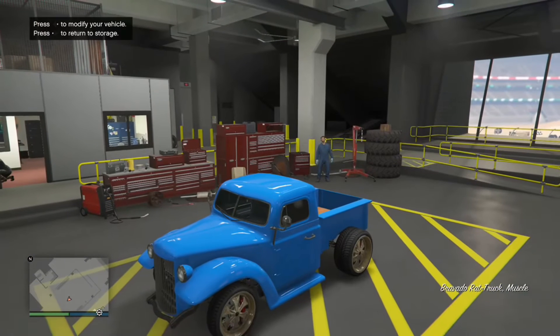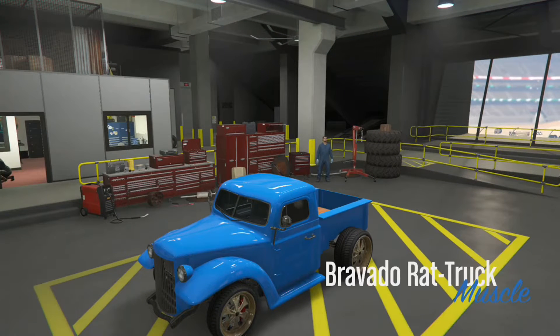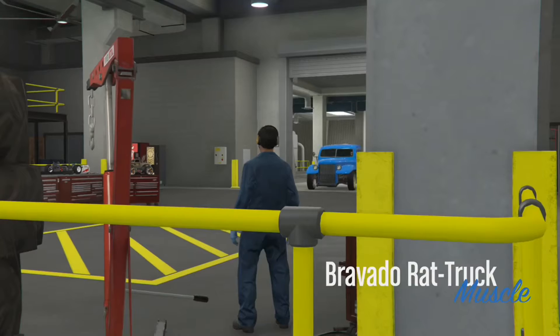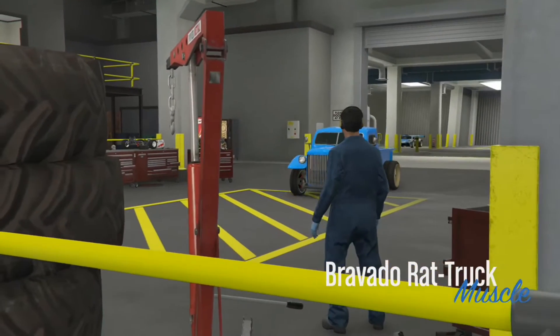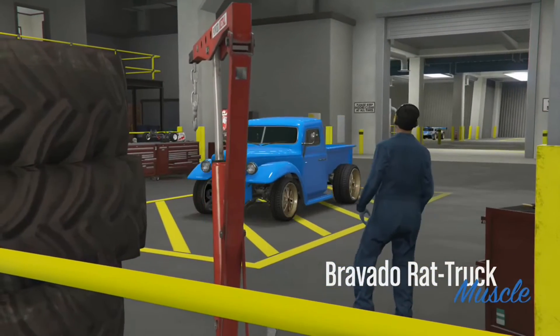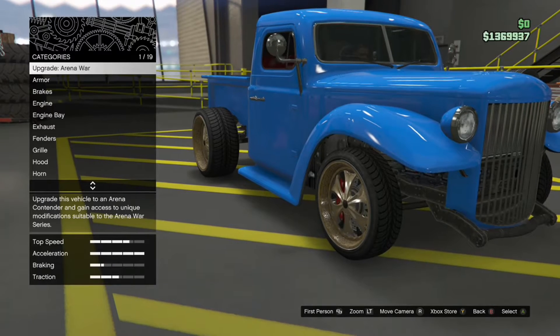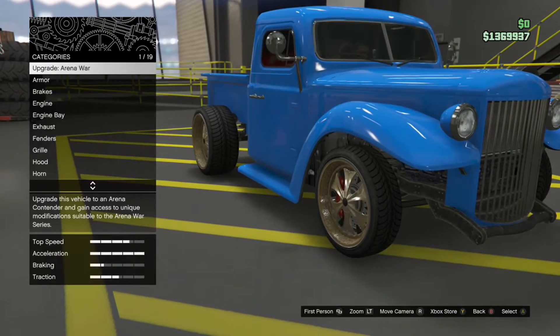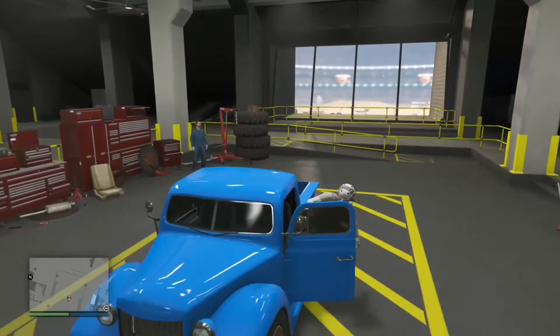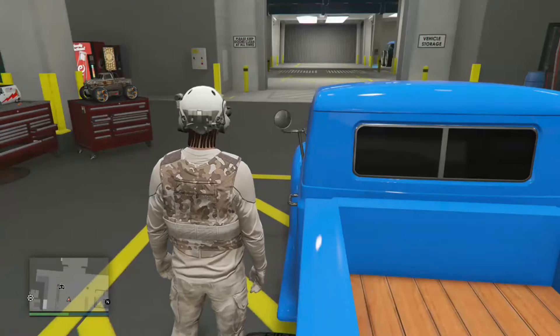Okay guys, so this is where I had the glitch. Go ahead and get back in your car. You're going to press right d-pad, gas, left d-pad, just to get an animation just like this one. Once you guys get the animation, go ahead and press B once and then exit your vehicle. Once you exit the vehicle, go ahead and jump back on it.